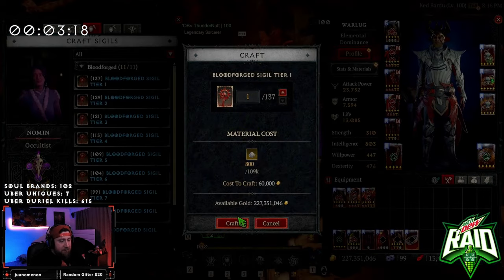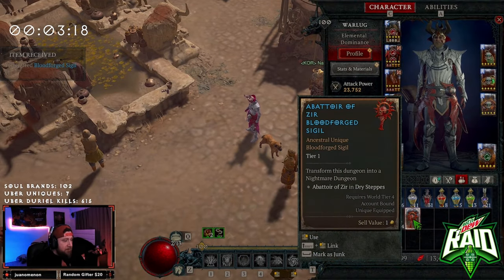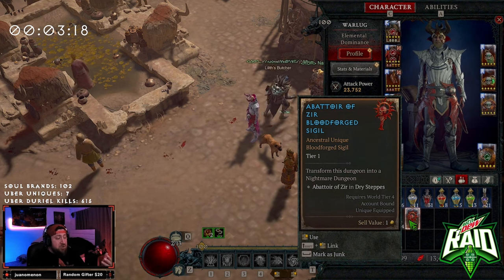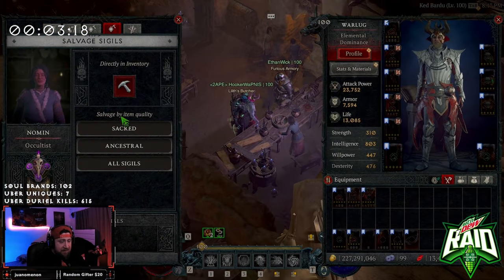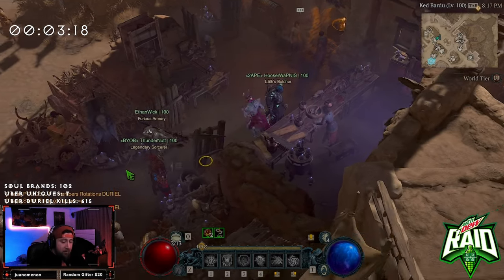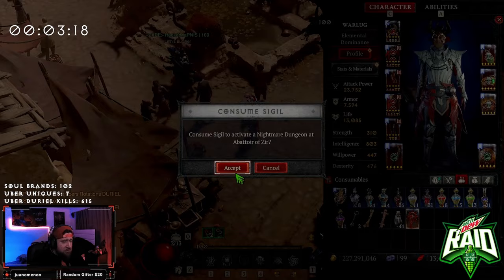You get your first Blood Lure Sigil and then you crack it — pop a tier one, which costs 800 powder. Once you do that, you come in here, pop this, and do the dungeon. Once you complete the dungeon you'll get a scroll that unlocks the very next tier. The highest we've made it is tier 10, so we can now craft T11s, which is pretty cool. However, it gets exponentially harder as you continue to go.